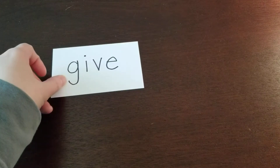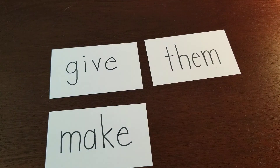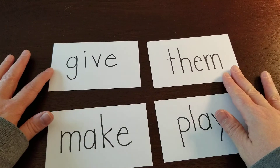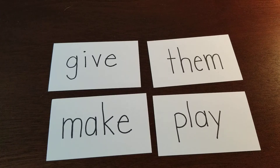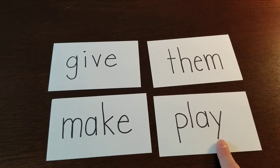This time I'm going to use our new words. I have 'give,' 'them,' 'make,' and 'play.' What do you notice about all four of those words? They all have four letters — that's going to make your guessing a little bit trickier. I spy with my little eye a word that has a tall letter and a basement letter. Look carefully — it has to have a tall letter and a basement letter. You're right! I spied the word 'play.' 'Play' has a tall letter L and a basement letter Y. Good guessing!